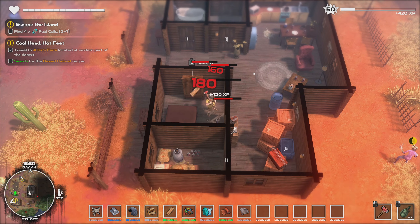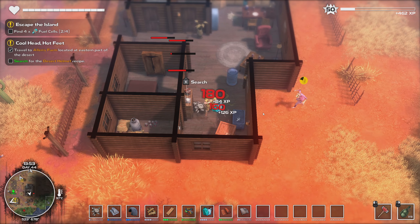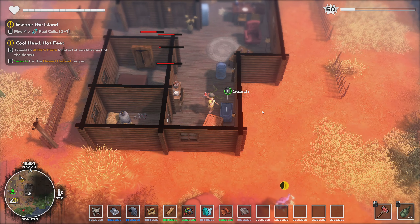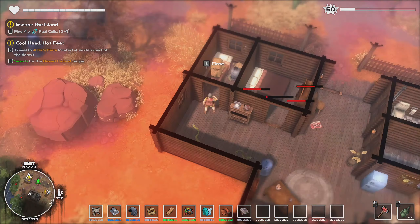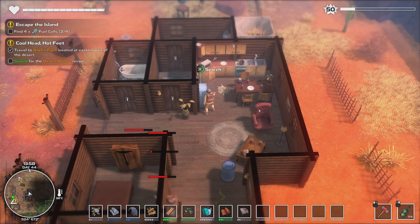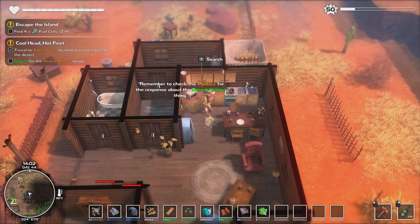I like how in the past having locked doors was like a real problem - not anymore. Some cloth. There's a thing to search directly behind me - just some wood. Nothing in here doesn't look like it. Yay, lettuce! Remember to check the mailbox.